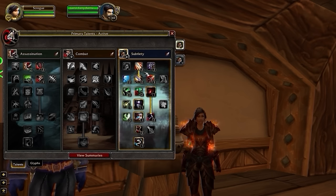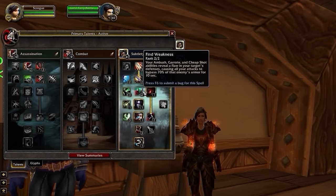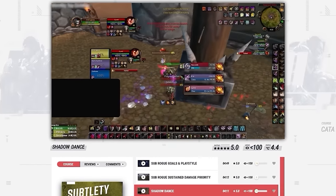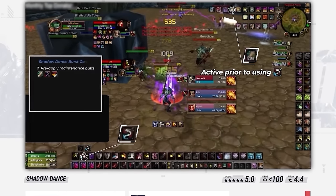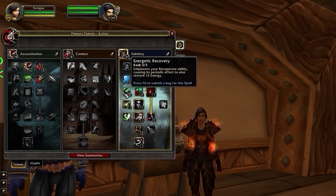Moving on to the Subtlety Tree, there are a few key talents that make the entire build work. You have two big Ambush modifiers towards the top of the tree with Improved Ambush and Opportunity. Combined with Find Weakness and Sanguinary Veins, these can give you incredible burst damage during Shadow Dance, which is crucial to the Sub Rogue playstyle. To learn more about Sub Rogue bursting and some unique dance sequences, be sure to check out our Sub Rogue course at Skill-Capped.com. In the middle of the tree, there's another key talent: Energetic Recovery. This turns your Recuperate into more than just a heal, but also a passive source of energy, which is definitely needed for Arena.